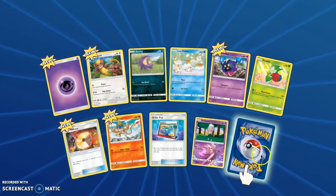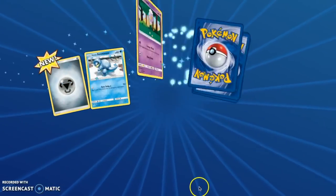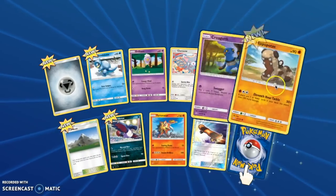Do you have any commentary you'd like to add? I've already said this before, but the reverses look a lot better than the holographics online. It looks so pretty. I just realized they give you six and five — okay, Escape Board, Tapu Lele.